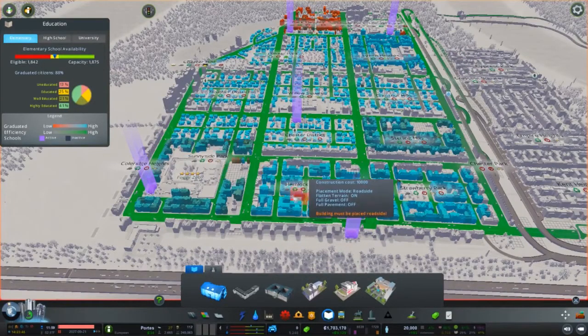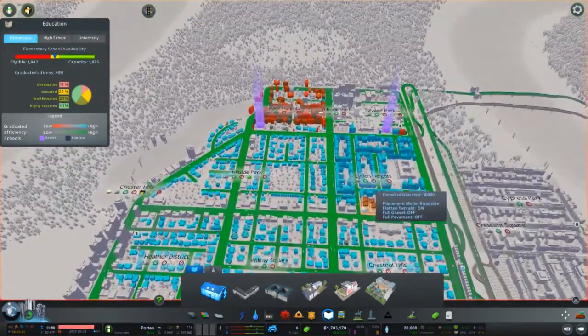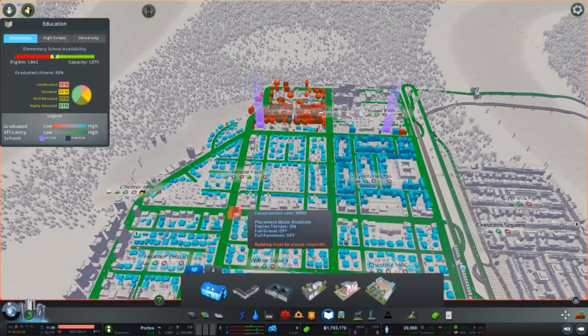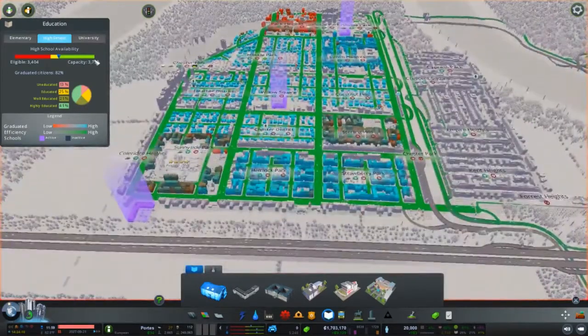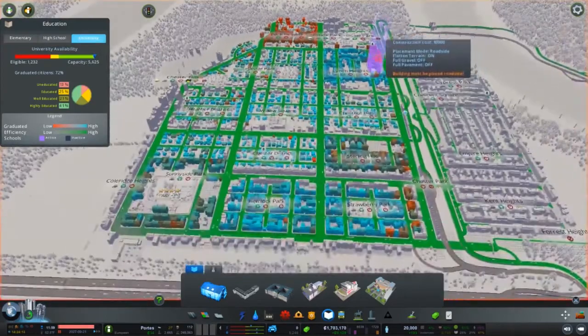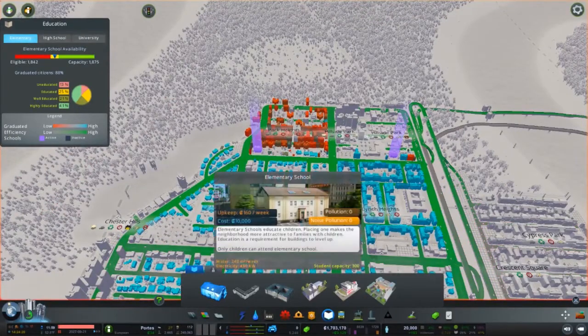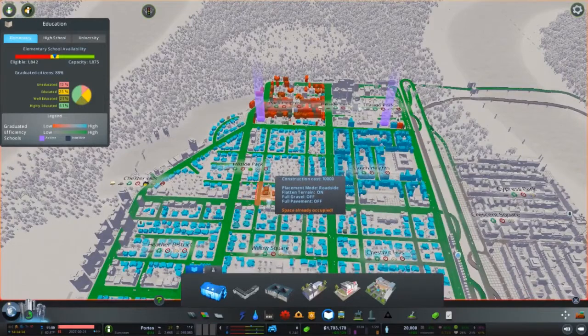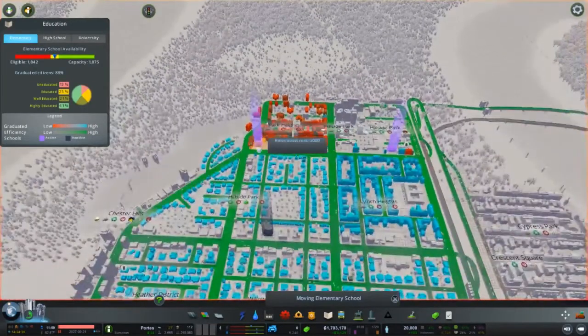Education is a little more difficult because you've got three layers. My elementary schools are in the yellow — I probably need to add another one. These are spaced pretty well, but this fluctuates, unlike the other services, because you're simulating people — kids grow up and move through the system. I've actually watched this number go up and down. High schools are right on the brink; universities will be a while before I need a new one.